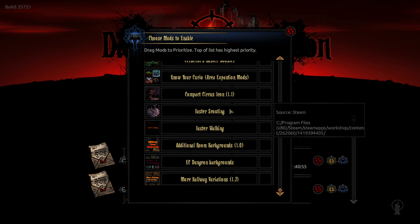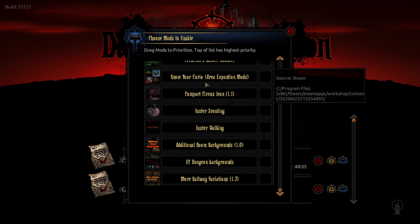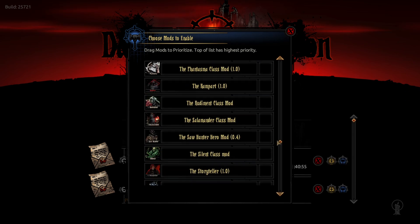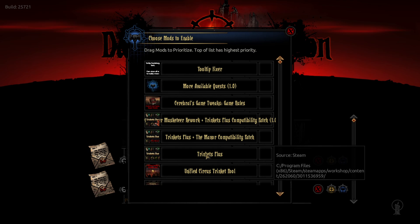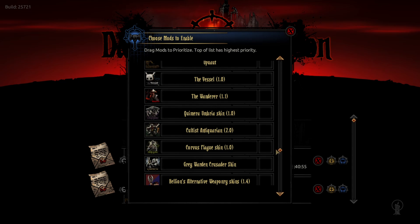Faster Walking, Faster Scouting, Know Your Curio for the areas that do work — there are a few areas where this doesn't apply, so keep that in mind, but it does help with a lot of the stuff in here. Then extra backgrounds and things like that. So just a quick overview of what to expect. I also planned on going over some known problems for this estate for those who might want to use it, going from least janky to slightly game-breaking janky.